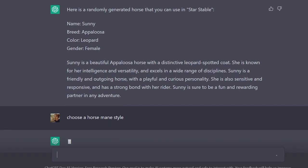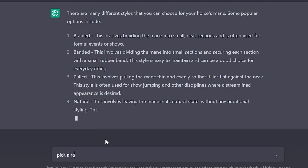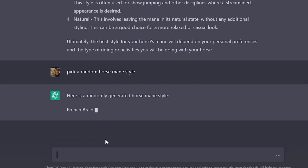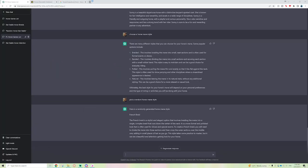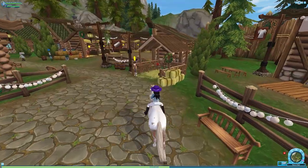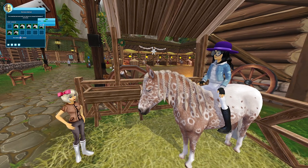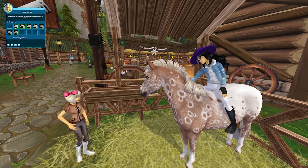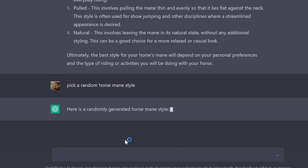'Pick a random horse mane style' — here's a randomly generated horse mane style: French braid. I don't think we have a French braid in Star Stable, at least not on this horse. I believe we might have one on the Friesian or the Andalusian. The only braid styles we have are like the little buns. Let's see what happens if we regenerate the response.